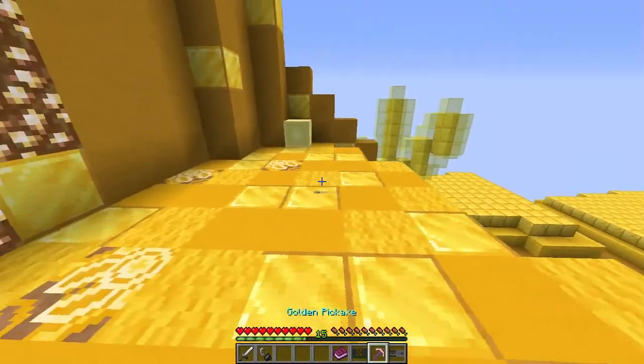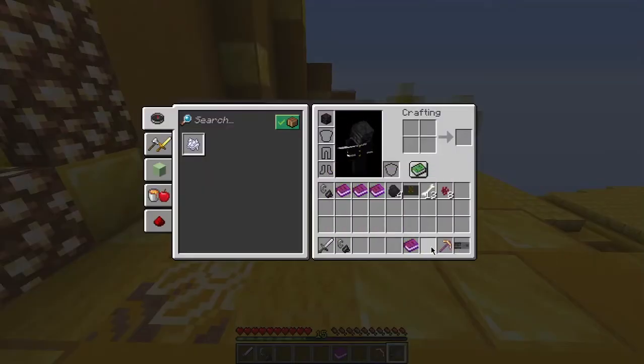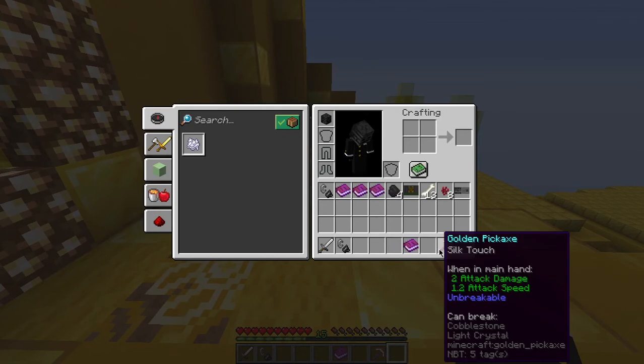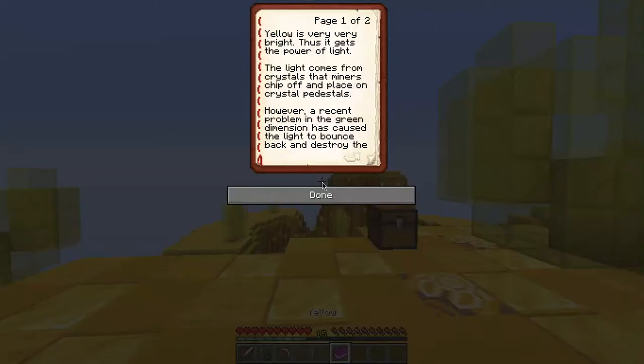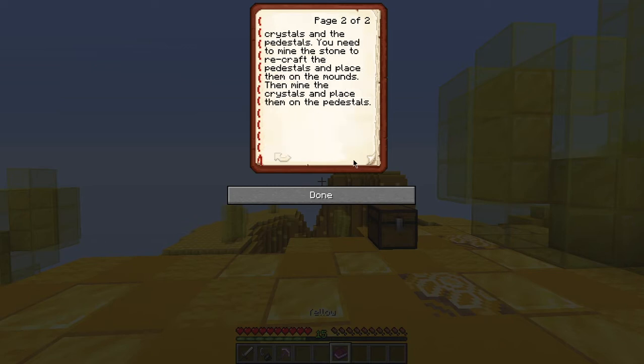The crafting recipe and a book. Cobblestone, pickaxe, light crystals and cobblestone. Yellow is very, very bright. Thus it gets the power of light. The light comes from the crystals. The miners ship off and place them on the crystal festivals. However, a recent problem in the green dimension has caused the light to bounce back and destroy the crystals and the festivals. You need to mine the stone and recraft the pedestals, and then place them on the mounts. Then mine the crystals and place them on the pistols.